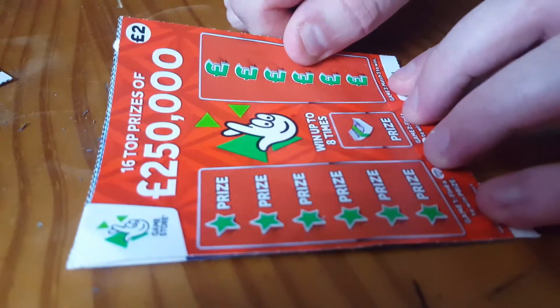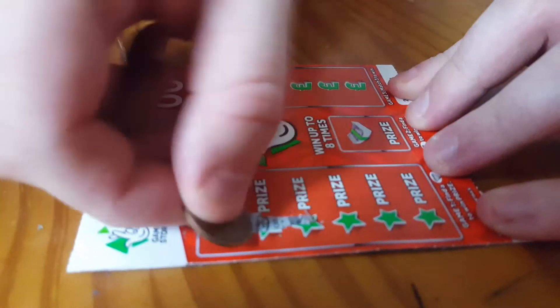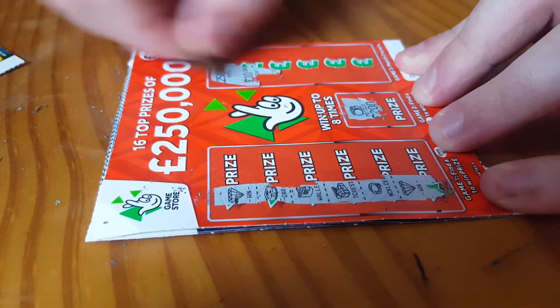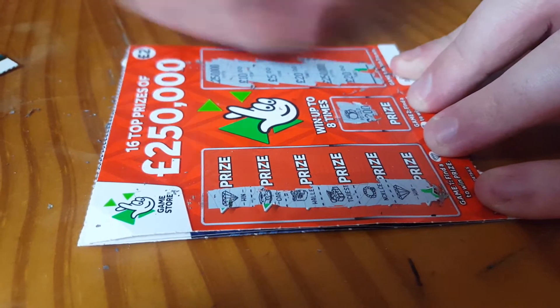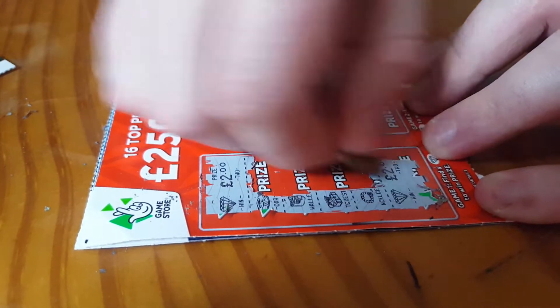On to the £2 ones. Looking for a gem, and we have a gem, and we have another gem. Looking for a money bag, and we have a pot of gold. Match 3: £250,000, £10, £5, £20, £250, £20. The first one £2, and the second one £2.